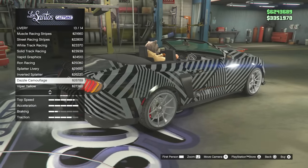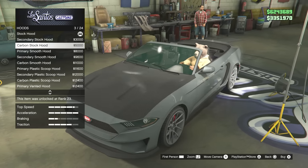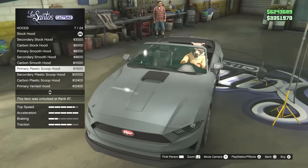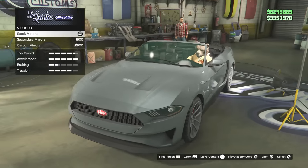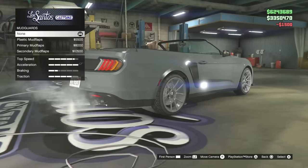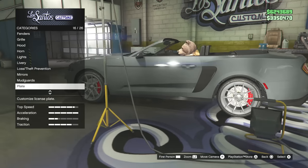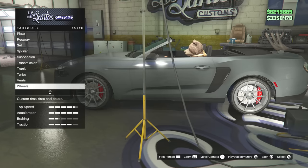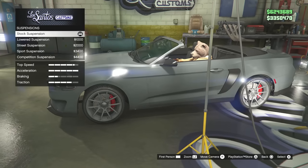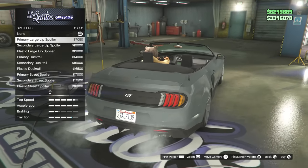They need liveries that appeal to everyone. For anyone who complains about stock options — the stock hood is actually more aggressive than any other option without hood pins, so that's why I'm picking it. For mirrors, we have secondary color and carbon — not a great selection. Mud flaps are available if anyone wants them on their convertible. There's no sign yet of a non-convertible version, but maybe there's one in the drip-fed cars.